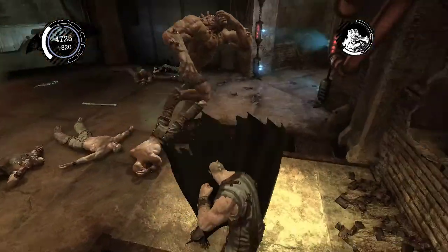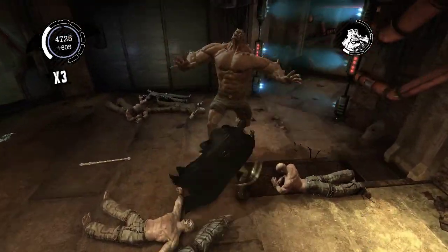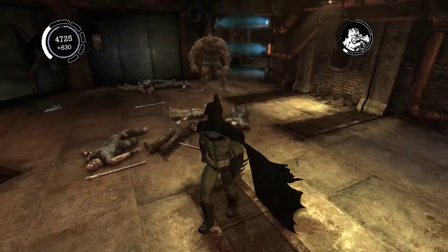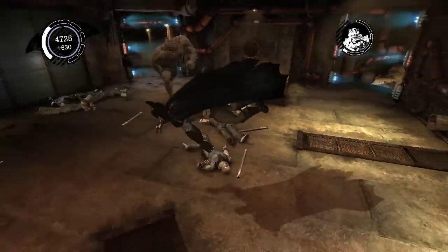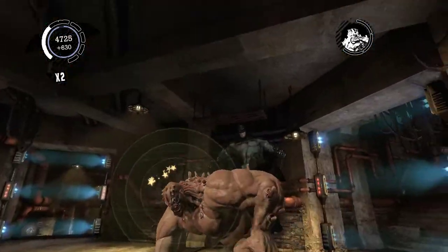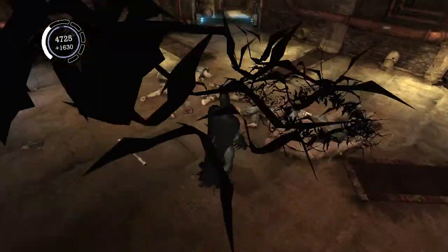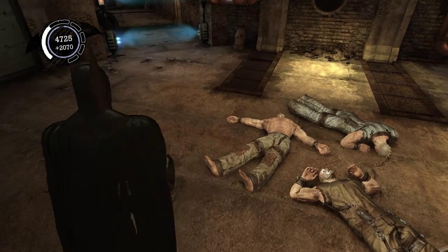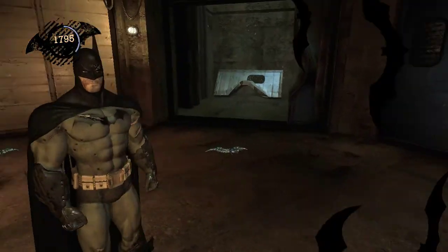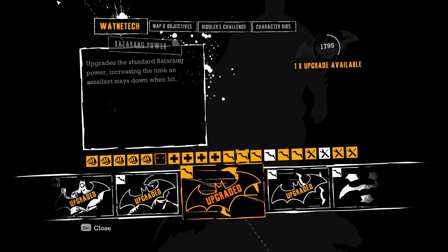Other than that, this fight's pretty much the same. It would be much harder if there was yet another Titan here, but there's just one Titan to defeat and a whole bunch of enemies that come in waves. If you're playing on hard mode, you will have a tougher time because with this number of enemies and not a lot of space, you'll really have to watch out for their basic attacks. The lead pipes don't really matter much here. And with that, we've leveled up again.